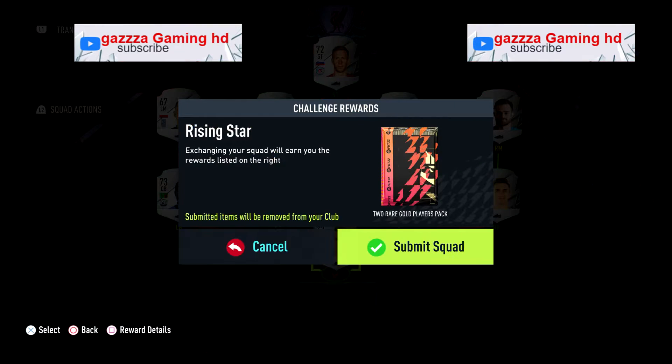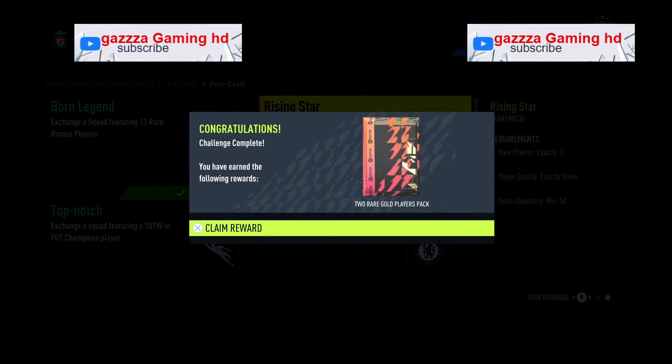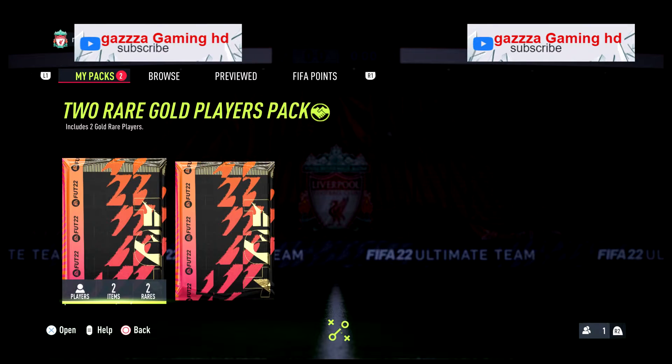To complete the whole SBC, to complete this Icon Peter Check, you're looking at about 300k to do. I'm only doing these two packs — these are actually handy, these are tradable as well.